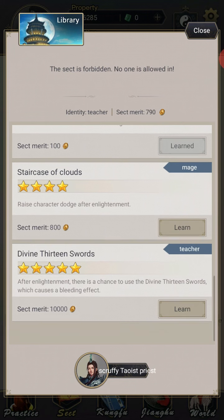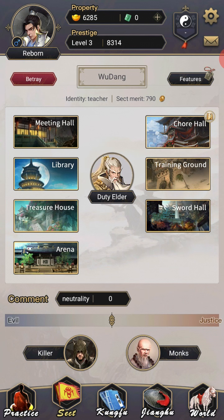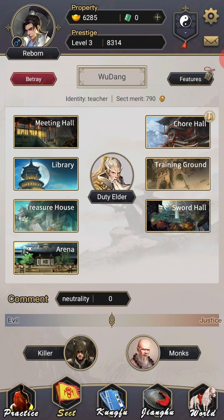I just need the dodge skill next. I've got 10 merit to go — about five minutes. I'll come back. Anyway, the meeting hall is where you upgrade your rank. The higher the rank you have, the better the chore you can do. The more contribution you earn per 10-15 minutes, and the more gold you get per 10-15 minutes.